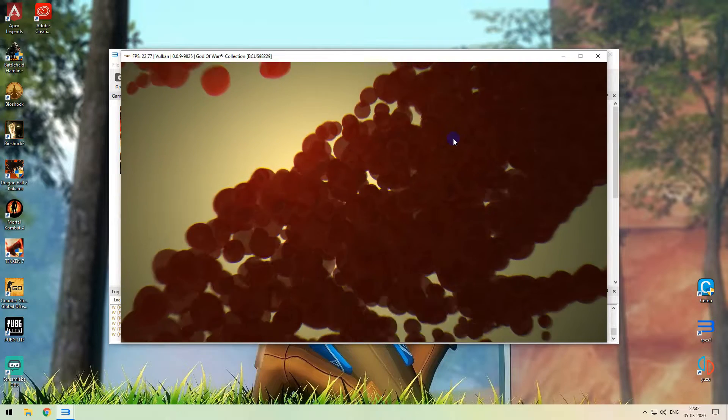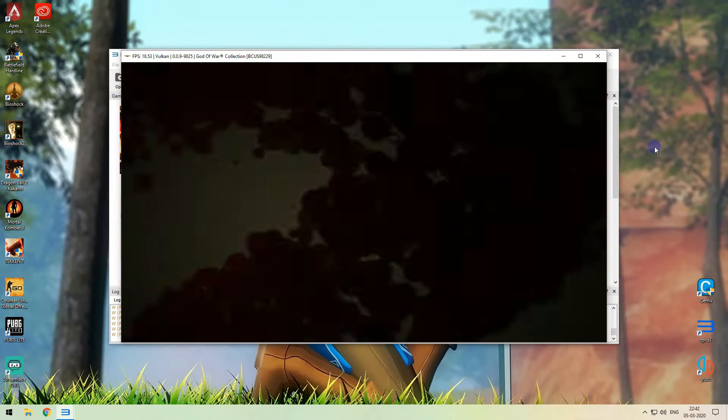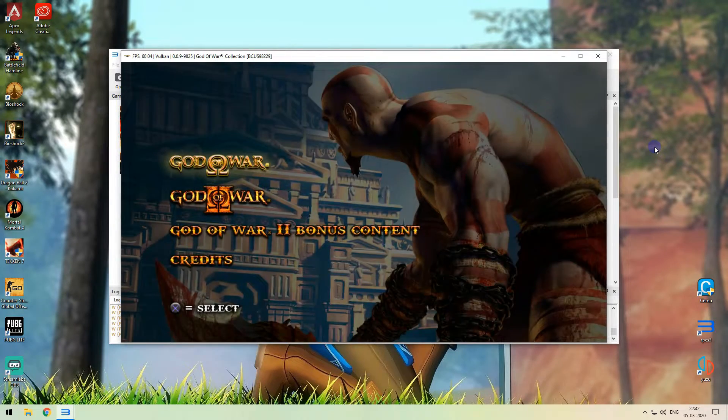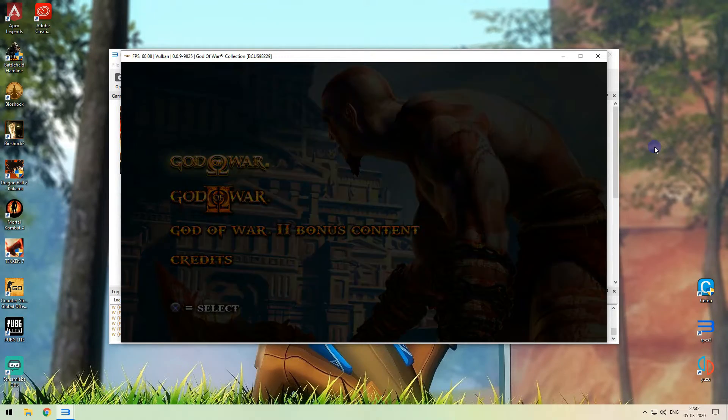Now let's run with Vulkan at full speed. When you launch the game for the first time, it will open and automatically recompile the shaders. You can see the shader compilation progress at the bottom of the screen.